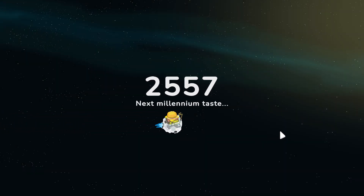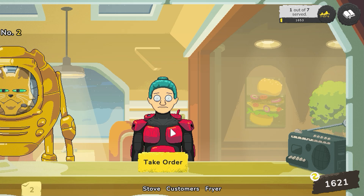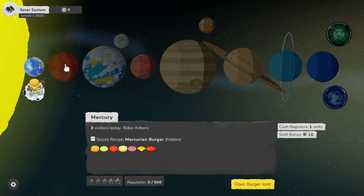Hello there gamerenos and gamerenas, welcome to Unicorn Storm. This is Raydie and today I'm looking at a game called Galaxy Burger, a food preparation game that looks a lot more silly than it actually is. In this game you run a burger joint in outer space and travel to different worlds to sell the inhabitants tasty burgers.